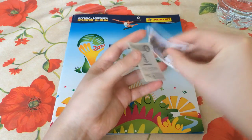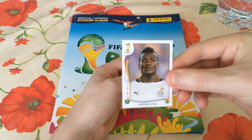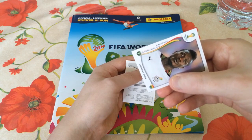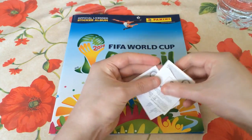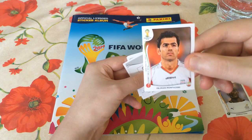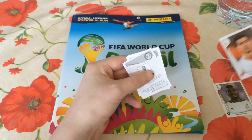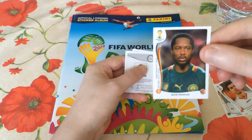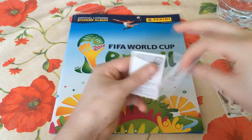As we open the first pack, the first player we get is Asamoah Jan. That is a blast from the past — he used to play for Sunderland, and at the minute he plays for Al Ain in the United Arab Emirates. The next player we get is another Iranian, Payman Montazeri — that's the third question-mark Iranian player we've got so far. Next one is John McCoon, a very, very good midfielder playing for Stade 1A in France, obviously for Cameroon as well.